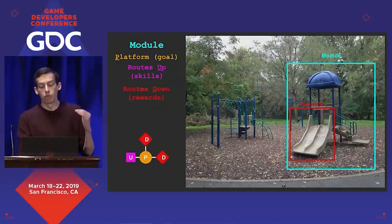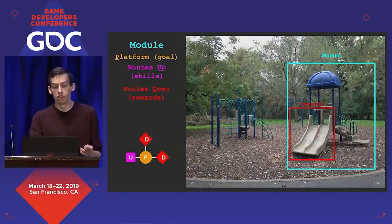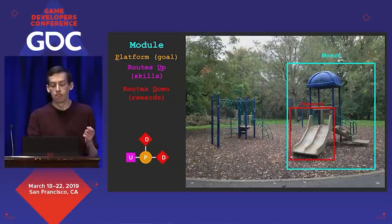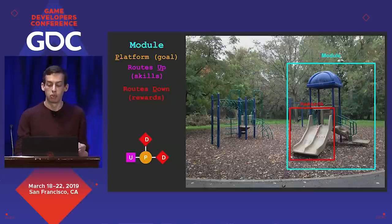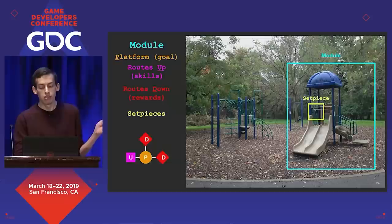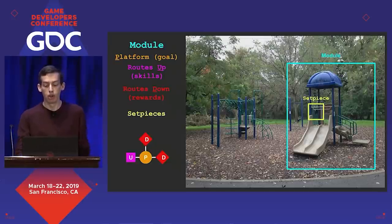Now that we've reached the platform, we have routes back down, and these function as rewards — in this case, slides. These are also opportunities for subversive play for the skillful player who can run up the slide. Subversive play is basically whenever a constraint of the design can be used against its intent, or when the player thinks they're doing something against intent. There's also a set piece in the back — a little steering wheel. A good set piece helps with landmarking and theming a module.